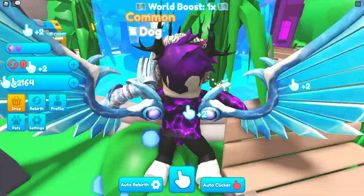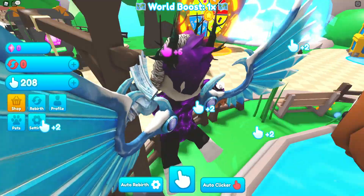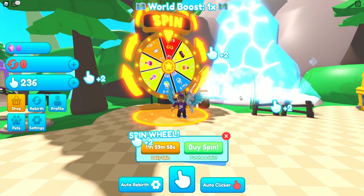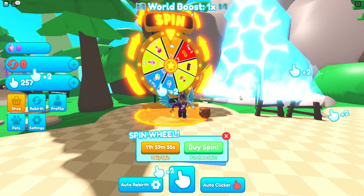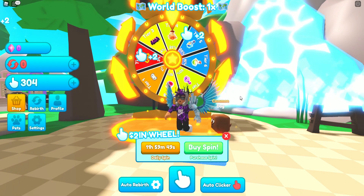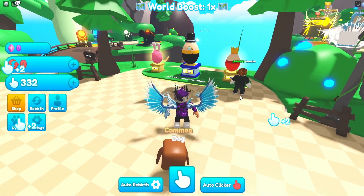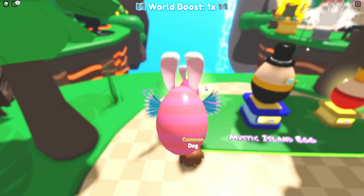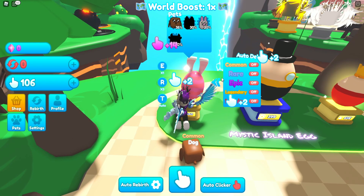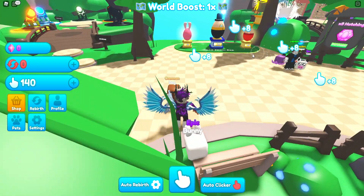Honestly this game is quite cool — comment below what your favorite clicking simulator game on Roblox is. It definitely looks quite high quality. Let's quickly spin the daily wheel — hopefully something good. Looks like we're going to get tier 4 rewards — a double rebirth boost, I'll take that. Let's open up another egg — we got an epic bunny! That's about 20% chance, one of the best pets, so that's great. Now let's redeem some codes.